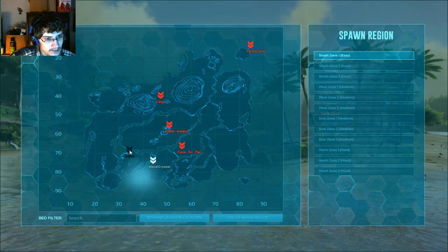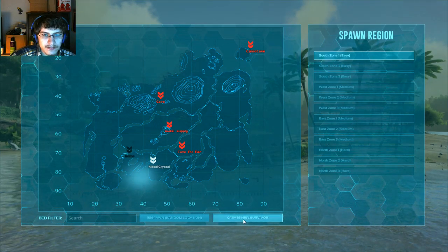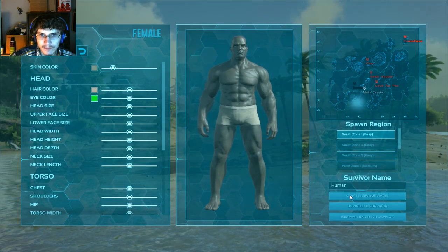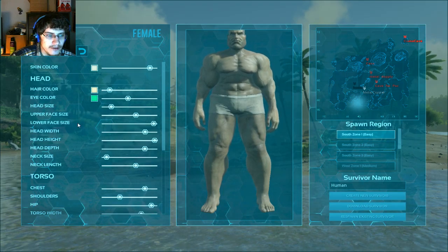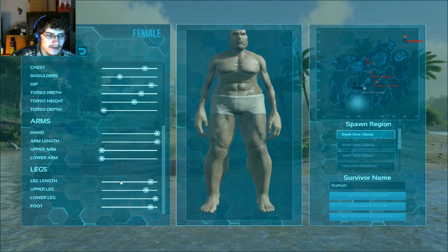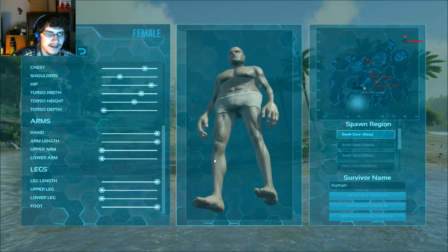It still leaves my stuff here — does that mean my base is going to be there still? I'll create a new survivor. Hopefully that doesn't mean my base is still there. Let's go with a random survivor. I'll make a couple of modifications: huge hands, long arms, super skinny arms, long legs, super skinny legs, and big feet. That looks pretty good I guess.